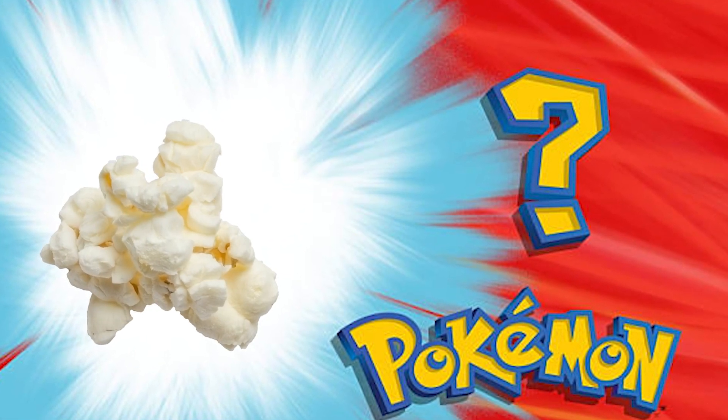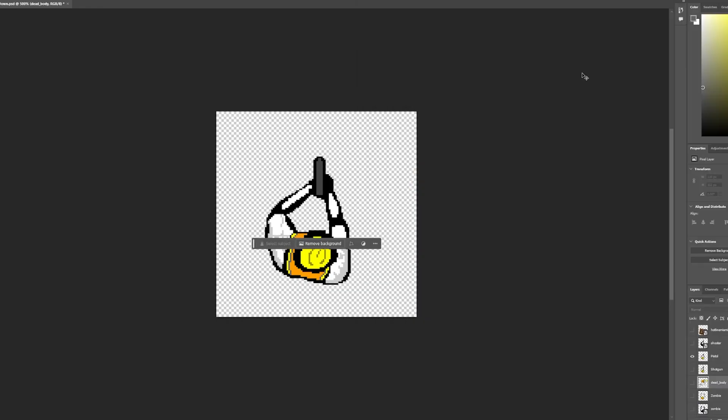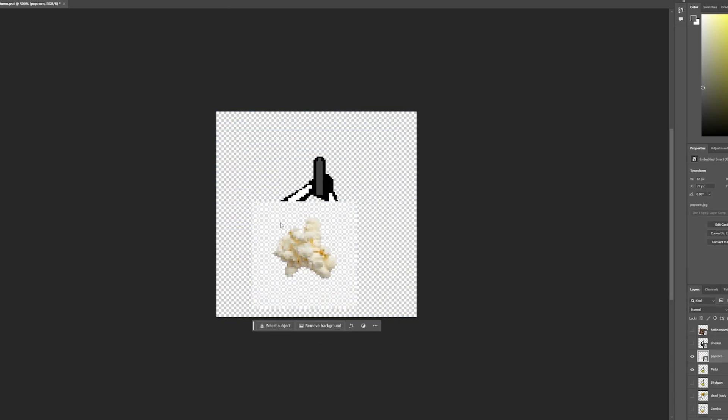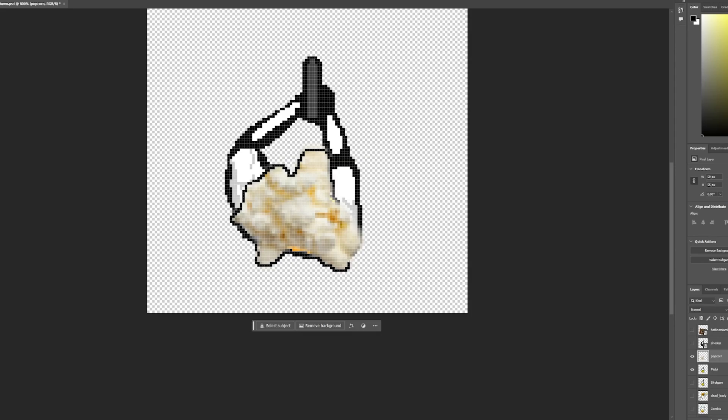Popcorn Man himself — let's bring him to life. I went into Photoshop, took one of those construction worker sprites I made, put a popcorn PNG on top, and called it a day. That's Popcorn Man right there.